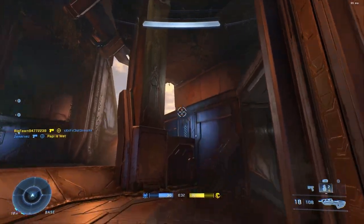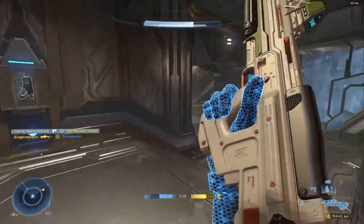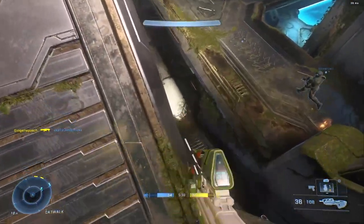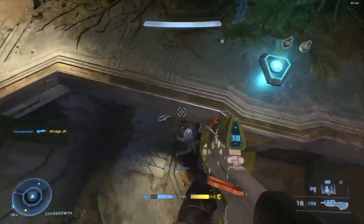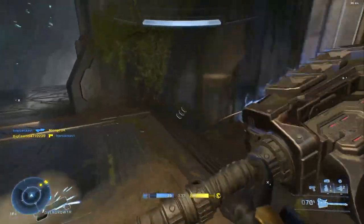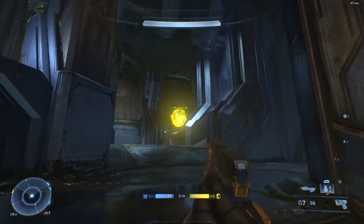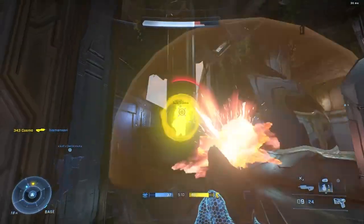The first Fracture event for Season 2 of Halo Infinite is now live, called Entrenched, where you guys can get a new armor core. There is a new event pass to grind towards using the challenge system, and of course we have a new mode called Land Grab for everybody to try out. This video will go over all the details you need to know so that you can succeed and grab that new armor core with some pretty sweet cosmetics along the way.